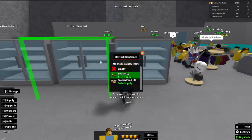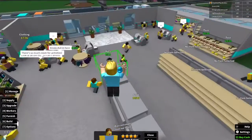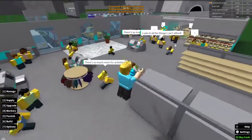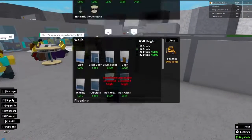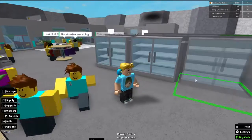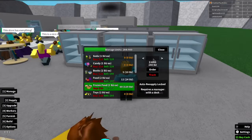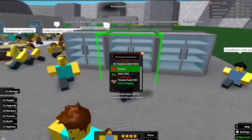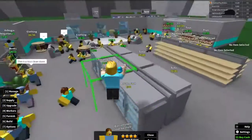Soda, soda, and soda — okay. On the other side I'll put all frozen food. I have cabinets in that other room I want to move, but I'll keep those for now and buy some more freezer units. Let's order 90 frozen food since these freezers hold 90, then stock all of this — stock that, and stock that. Perfect.